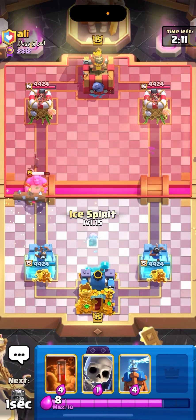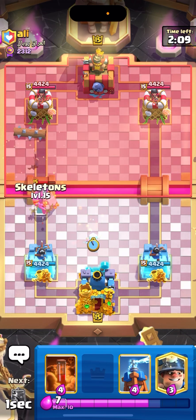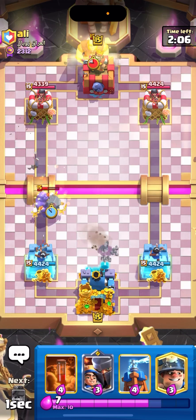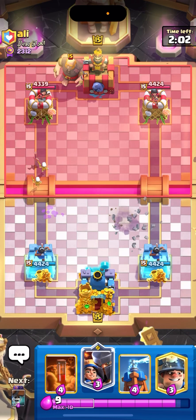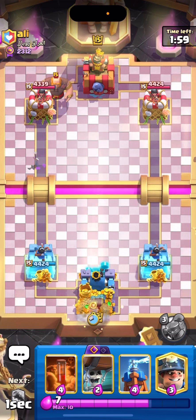Circle a Log here. You can go for Ice Spirit, go for a Scalding Surround on the Bowler. Very nice defending. He might have Graveyard — probably is, not gonna lie.